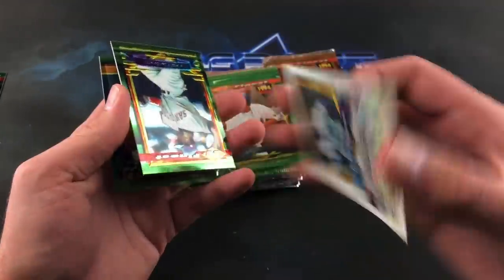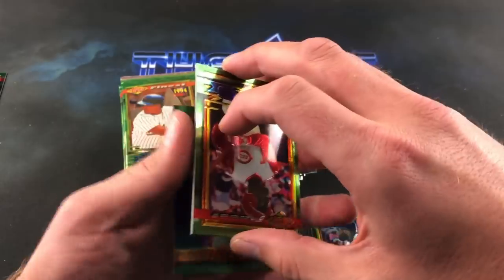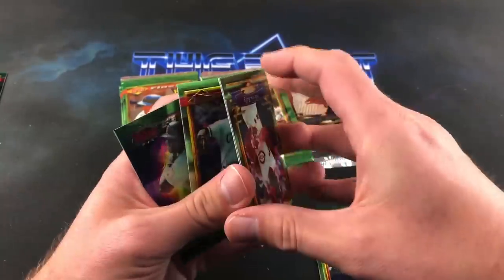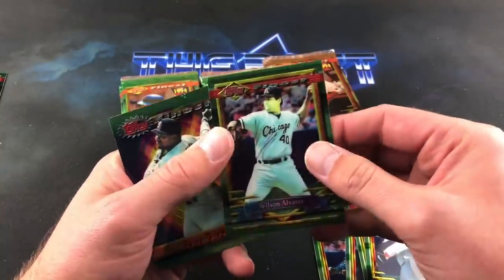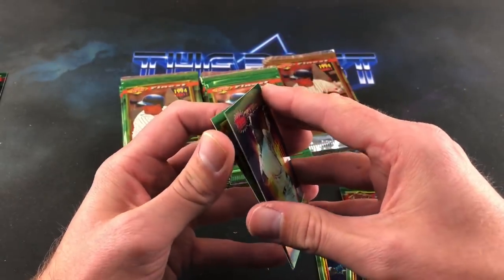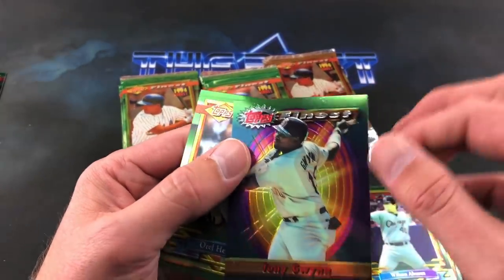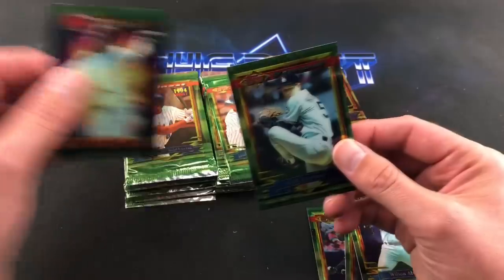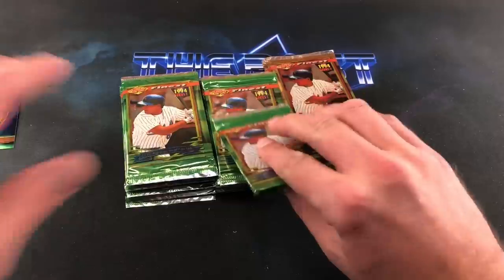Finest are tough because if you have an overhead light that glare really kills it, so I'm trying to keep that off. Roberto Kelly. Looks like we have a decent one coming — a Gwynn if I can ever get to it. Jeff Russell, Wilson Alvarez, and a nice Tony Gwynn — I think that's my favorite card so far. One of the best cards in Series One. Orel Hershiser is a decent one too.